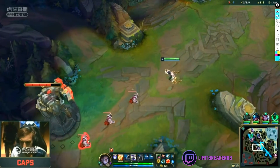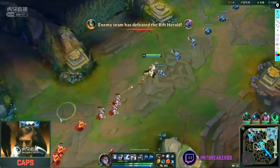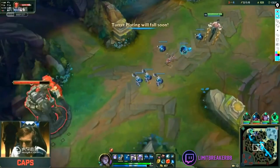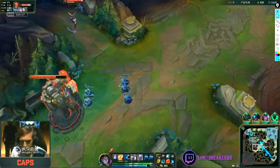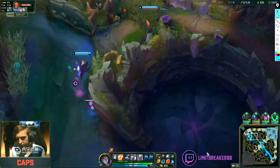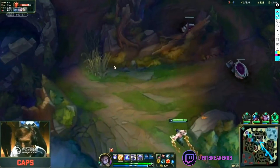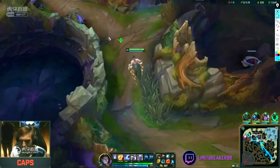Alright, two kills each — Jensen has been farming quite well and also has two kills, so they're pretty even in power right now. But I'd still say that if Sylas has the Akali ult, he wins, but if he doesn't, Akali wins. I'm not sure that's 100% true. I know it's true if Akali doesn't have Conqueror, but if Akali has Conqueror, maybe it's different. Caps uses his mid lane priority to look for vision with his team and then walks back to mid lane.